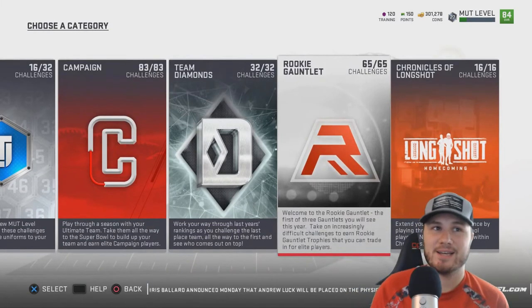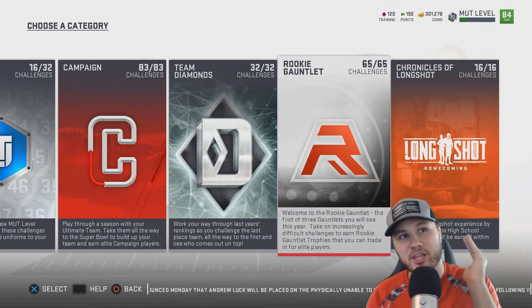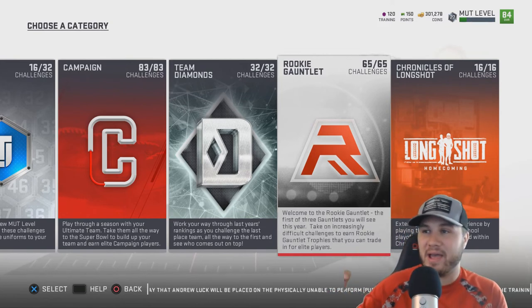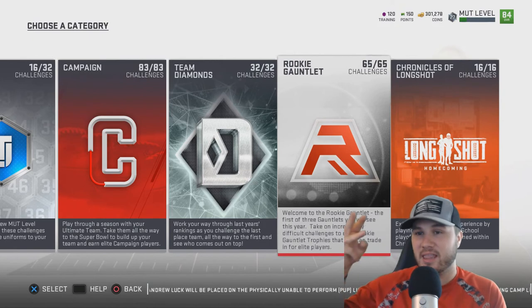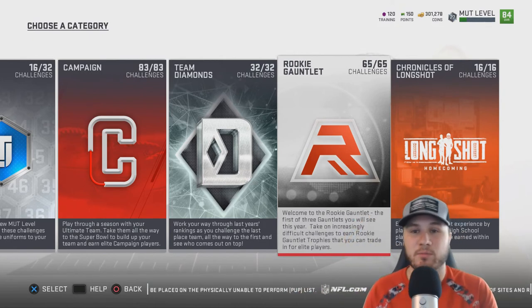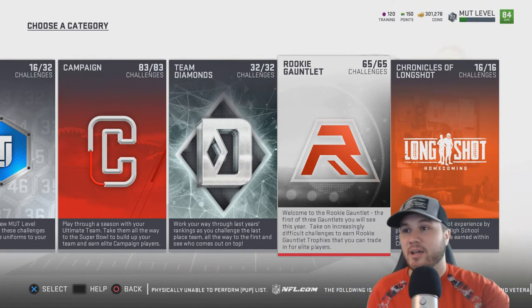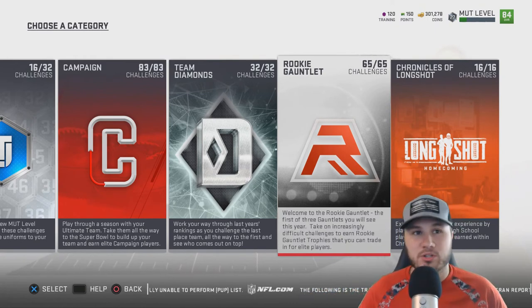The kicking gauntlet is easy — these are just field goals, so if you have a decent kicker you can knock those out quickly. To recap: get to level 20 first, unlock the Rookie Gauntlet, then complete the two passing gauntlets, the kicking gauntlet, and the first rushing gauntlet — that will be enough to get you Baker Mayfield.